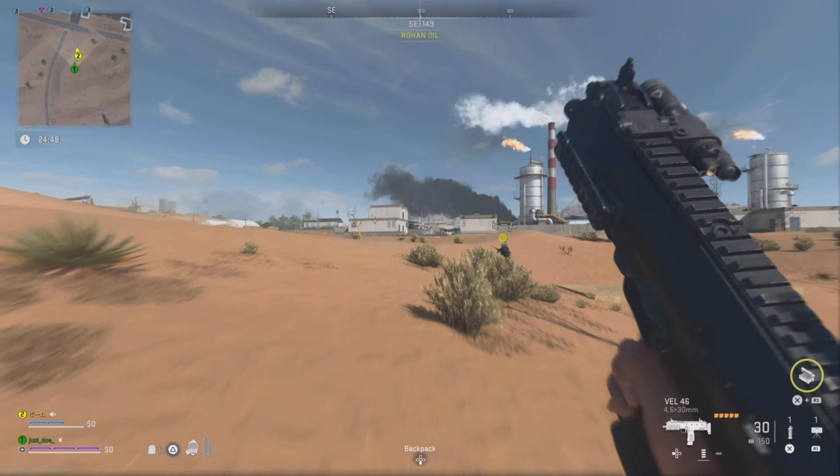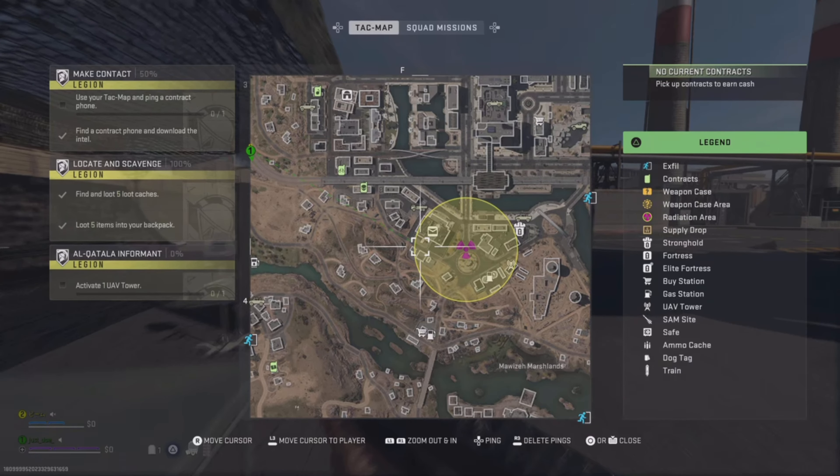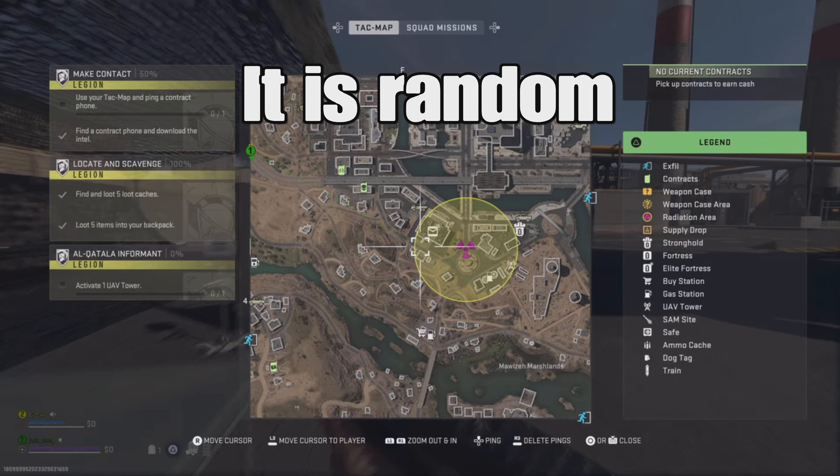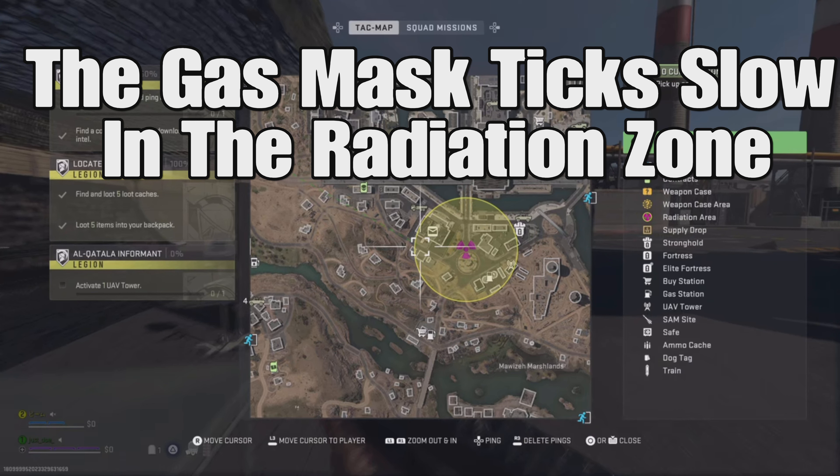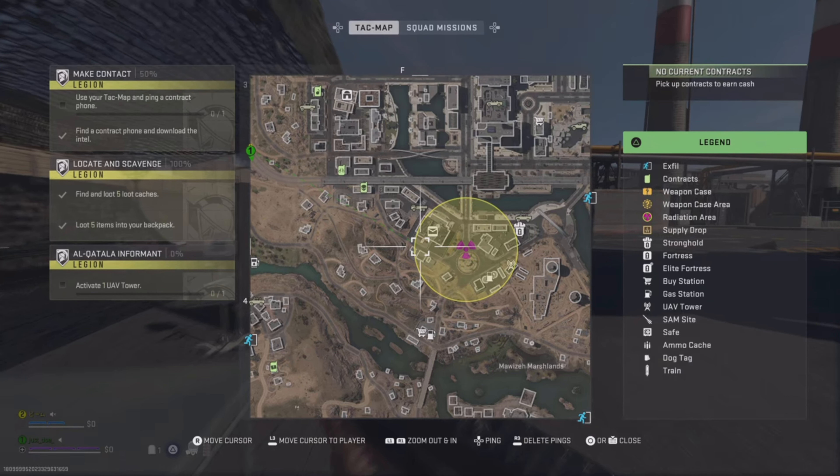So obviously, you load into DMZ, then you got to go to this little radiation spot — the radiation area on the map. Go over there, but you're going to need a gas mask. So loot up real quick, get a gas mask and drive straight there, because everybody's going to be gunning for this gun. Sell some things and buy a gas mask at the buy station, then head straight into this area.